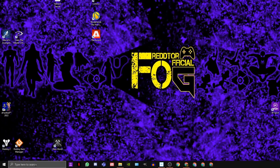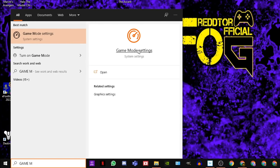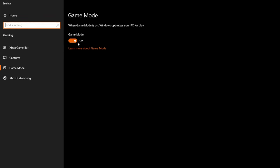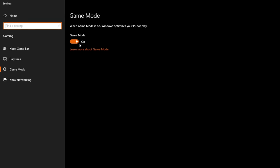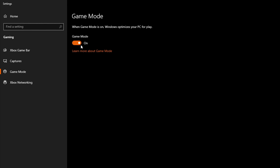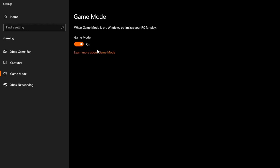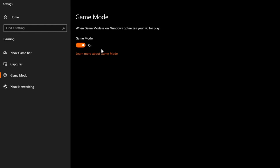Step 3: In the Windows search bar, type in game mode and click the settings icon. Once the window pops up, ensure game mode is set to on. For quite some time there were issues with this setting, but Microsoft has now fixed it. If you're running the very latest version of Windows 10, make sure you turn game mode on. This will force all your PC resources onto the game you're playing and suppress any background activity from affecting your system while you game.